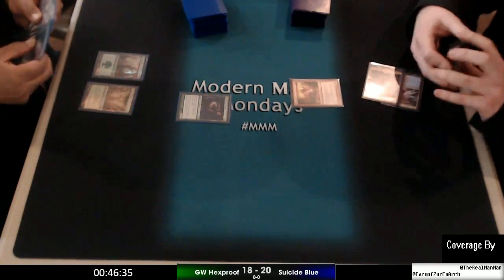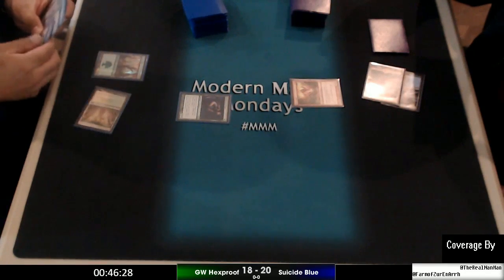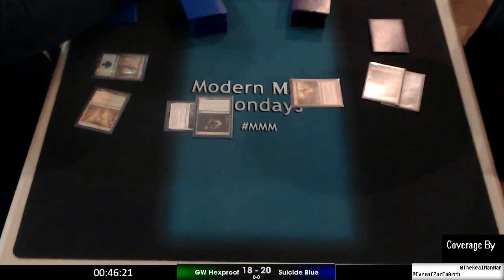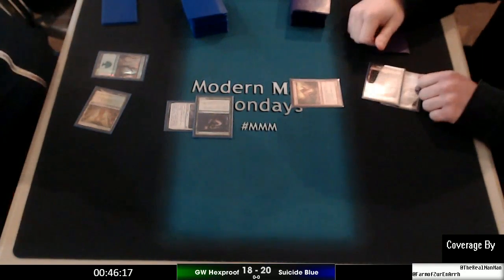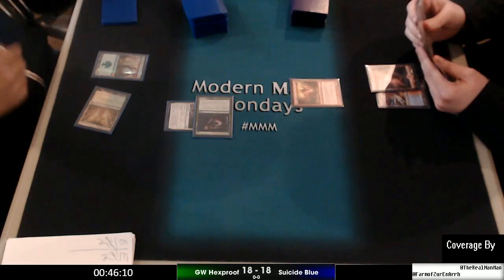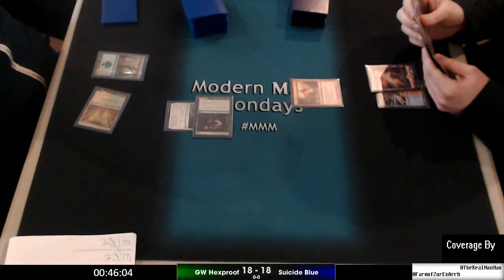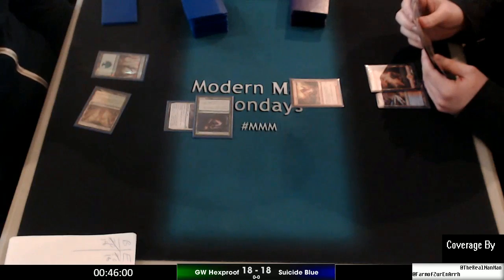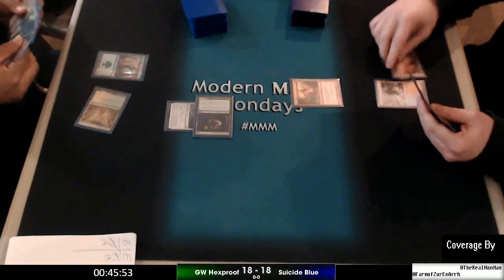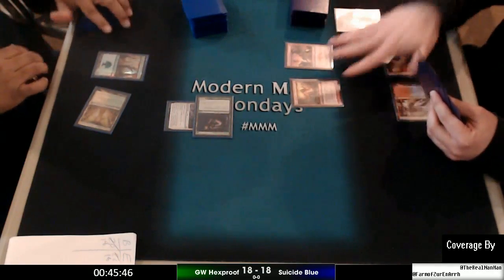The coolest play I've seen — and it happened to me — is you have the Thing in the Ice, play Gitaxian Probes, Metamorphose, Griff Spoon to give it plus one and flying — two damage coming across — and the Thing in the Ice flips, taking all the pumps with it. It ends up being a 10-plus horror. The only other horror creature is Spellskite, so anything but Spellskite gets bounced.